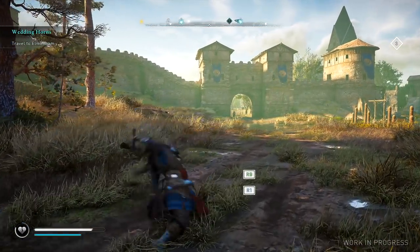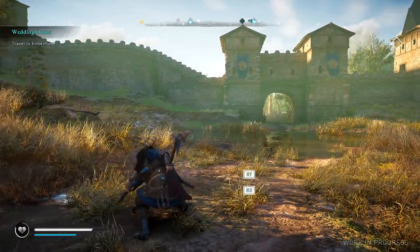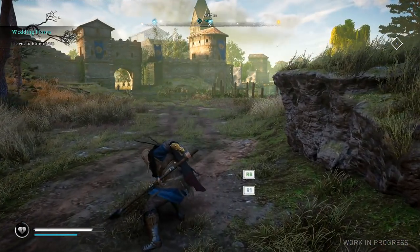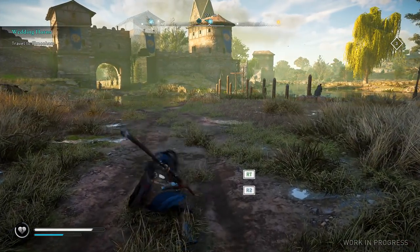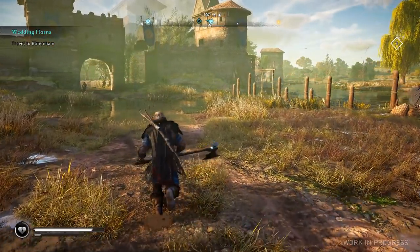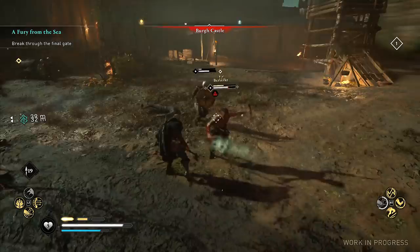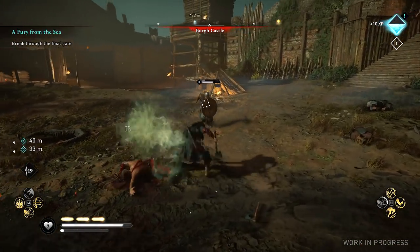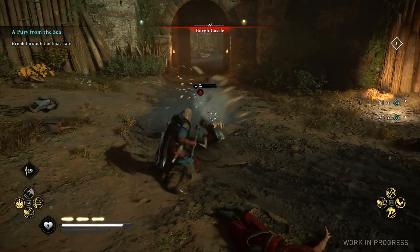A personal favorite of mine in third-person melee combat systems is being able to create custom strings by alternating between light and heavy attacks mid-combo. Valhalla has this, and lets you string together the most optimal attacks from your preferred weapon's moveset, and figuring out which attacks to weave in and which ones to leave out of combos is where much of your personal weapon mastery comes into play. Once I get more hands-on time with all of the weapon types around launch, I will likely make a breakdown of all of my favorite custom combos for each type, similar to what I did for Odyssey.